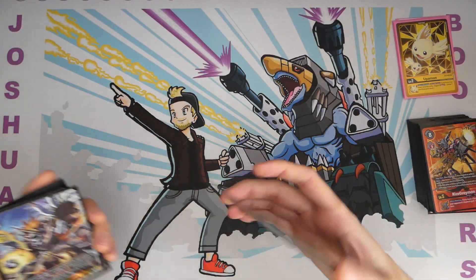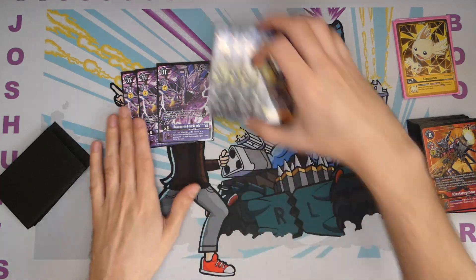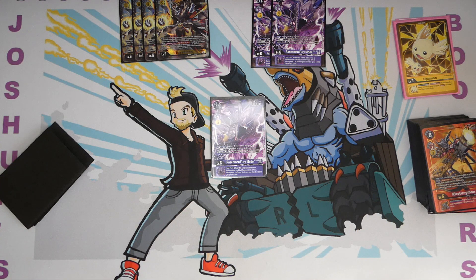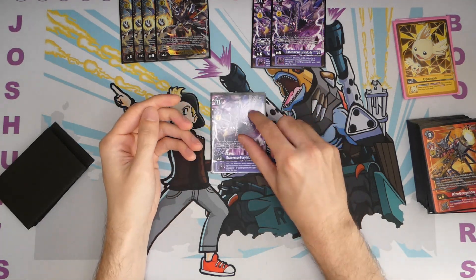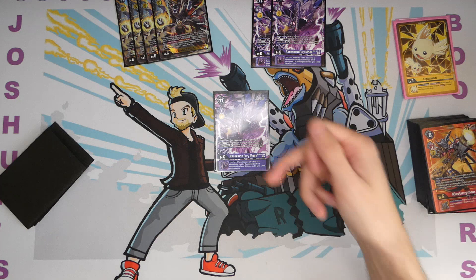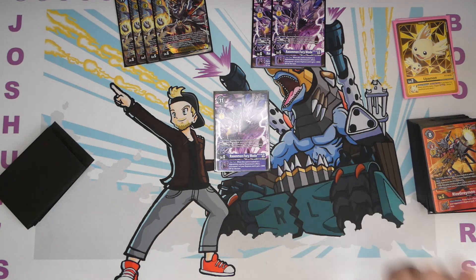Then moving on to the level 6s - we're not playing any level 7s. We're playing Rasenmon Fury Mode and Rasenmon. Fury Mode - very very cool. You can evolve it over a yellow or a purple. At the end of your turn you have to trash the top card of your security stack, which is not very good, so you never want to evolve into this if you have access to avoid it. The relevant effect is at the end of your attack you can evolve this into Rasenmon for free. And if you have done that, you can Digiburst it and trigger the Digiburst inheritable, which is when this card is trashed as a Digivolution card by Rasenmon's effect, you can unsuspend one of your Digimon and it gets 3000 DP - which is very very relevant.